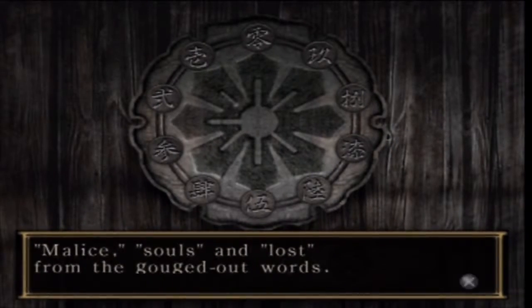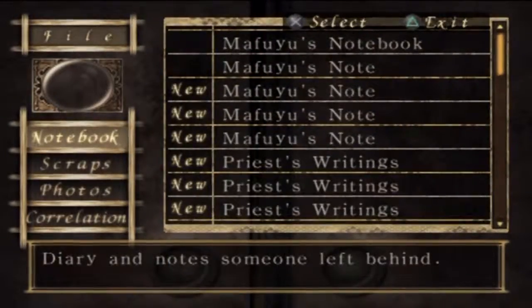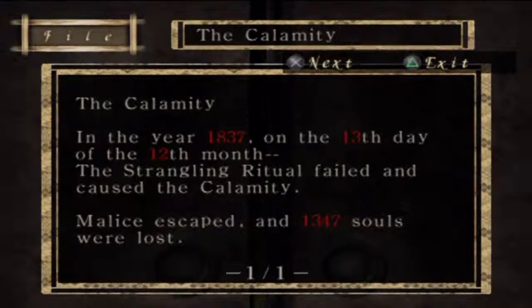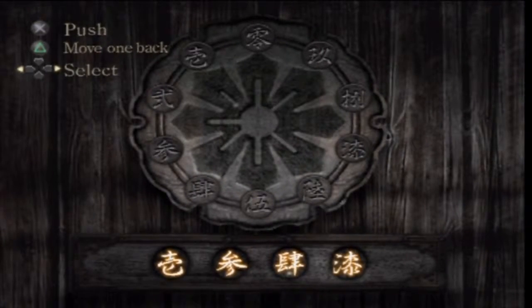Malice, souls lost from the gouged up words. We got the file from within the demon mouth, which would have been gutting if we missed it and had to go all the way back. Malice escaped and 1347 souls were lost — those were the words in it, weren't they? One, three, four, seven. Anti-clockwise as usual, starting with zero at the top. It don't take much — sometimes you have to file. It gives you the red numbers and everything.